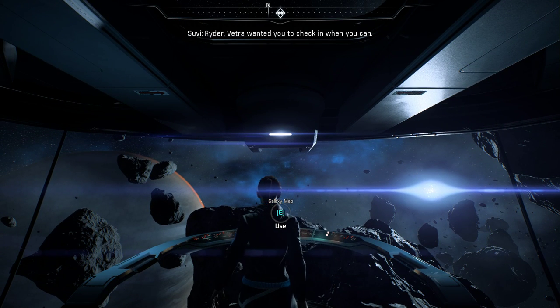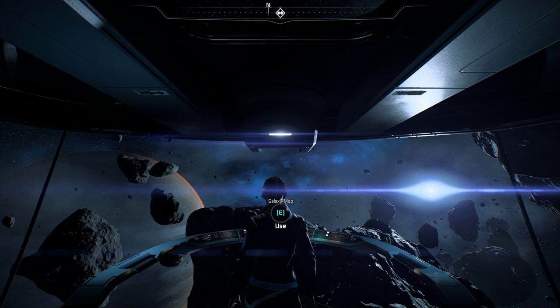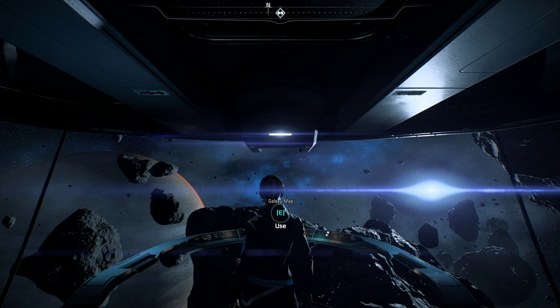If you're confused about how to leave on console, try holding all the different buttons and different button combinations — like both triggers or something. I've never played the Mass Effect games on console, so on PC you hold T. It might be straightforward on console and shown in the control options. If you figure it out on Xbox or PS4, go ahead and leave a comment letting other people know what button to press.